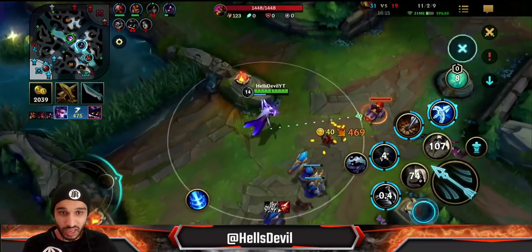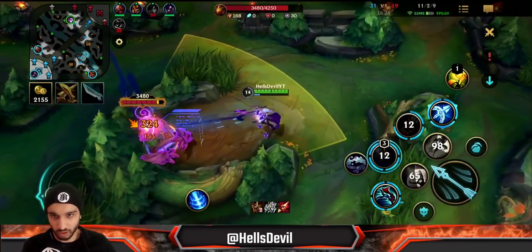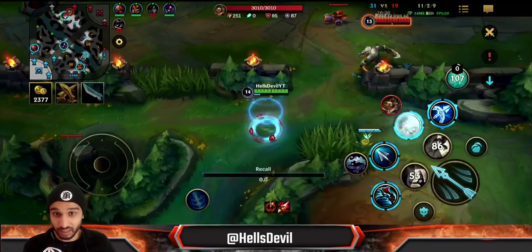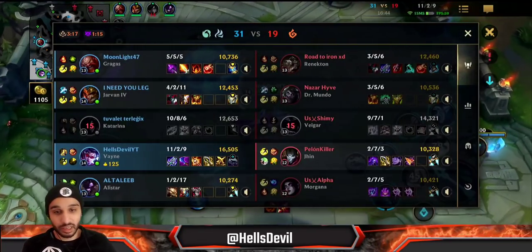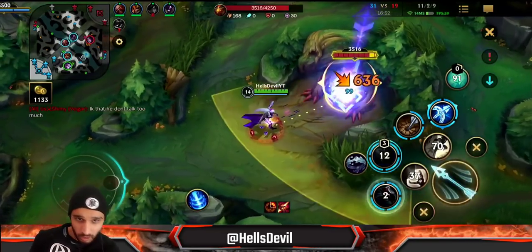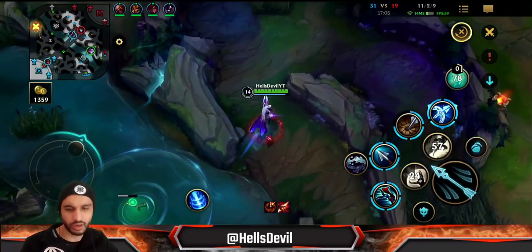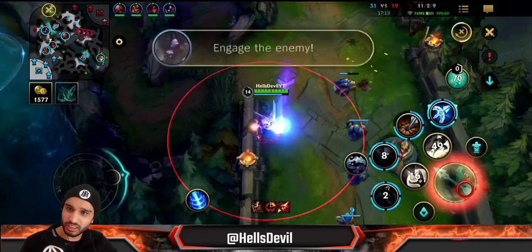Vayne can shred through tanks but she shreds even harder through squishies. I pushed the Morgana into a wall and killed her from full HP in three shots. By the way, your E is also a basic attack — keep that in mind. It procs on-hit effects. So you can do: basic attack, basic attack, E — that also procs your passive. Rolling against a wall increases your DPS. Vayne with Red Buff means tanks stand no chance either. Three attacks is all you need.